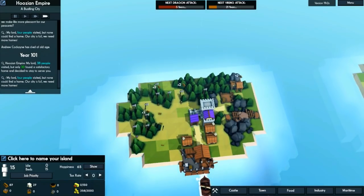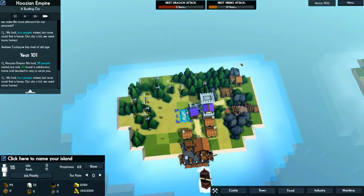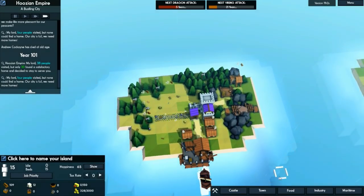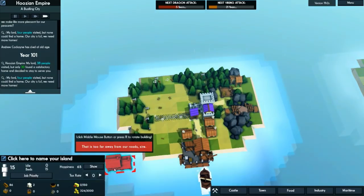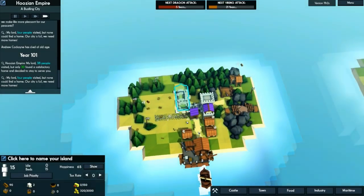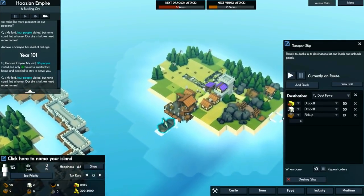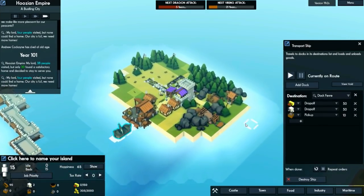Let's use a stone road, put it right here, boom boom boom. Then we can start making some cottages and get some beds over on this island so we can have more people to work.